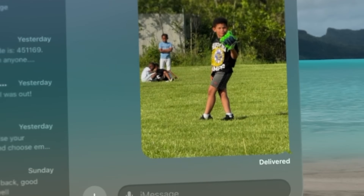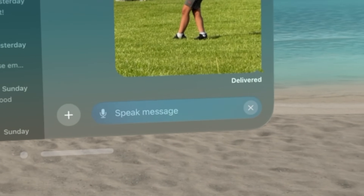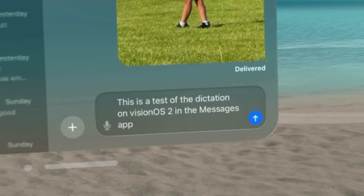This feature is pretty cool — it's called Look to Dictate. This is one of those conveniences that's really nice, and until you use it, you really don't appreciate it. In the Messages app, you can look at the mic icon and when it starts to pulse, you can start speaking what you want to type. One of the issues before was trying to type on the whole virtual keyboard. With Look to Dictate, you look at the icon, it pulsates, colors appear, and you start talking — the words appear on screen. This is one of my favorite features in Vision OS 2.